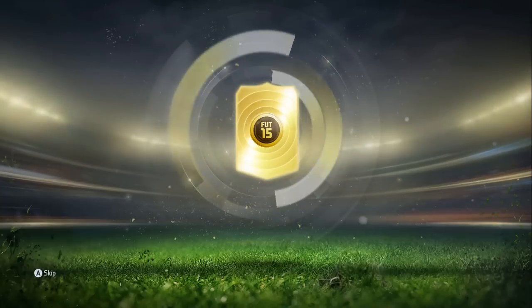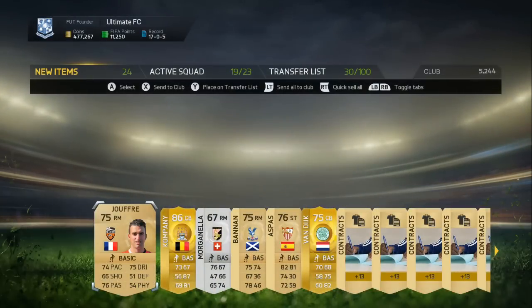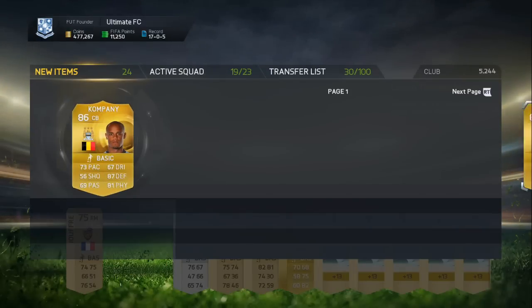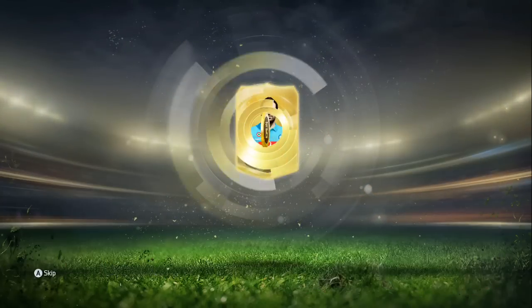Come on, you know you want to show me someone good. Yes you do — company in the pack, that's a quality pull just there! How much does company go for in this game? So for company's price, 69k — that's an absolutely quality pull. Let's beat company in this pack.